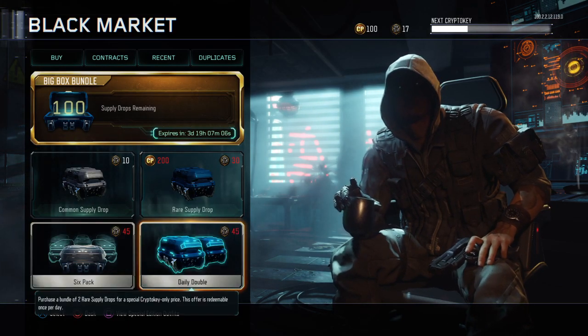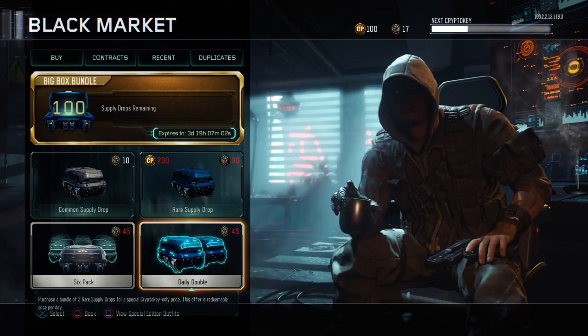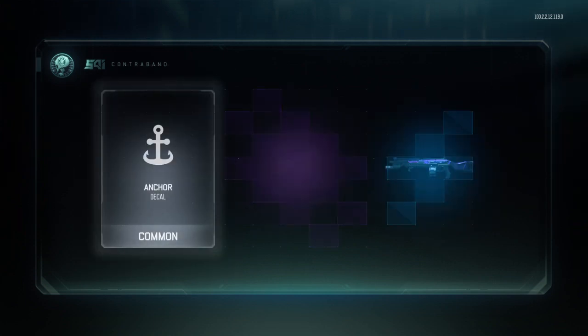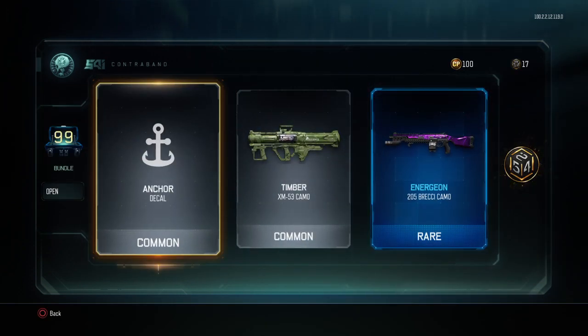I'm going to be opening a hundred supply drops, and with all the crypto keys I'm going to get, I'll end up opening over a hundred. I'm only going to write down any new epics that I get.